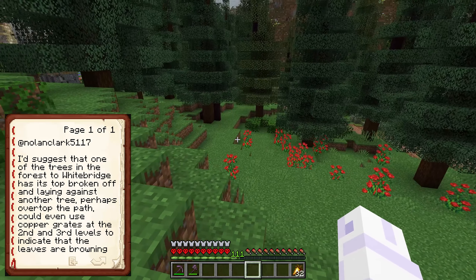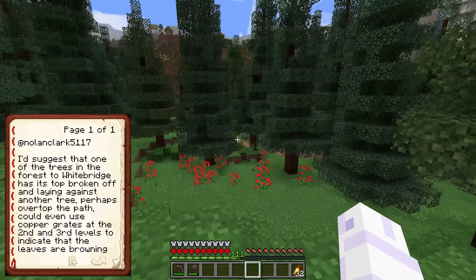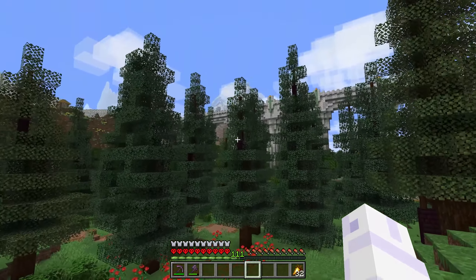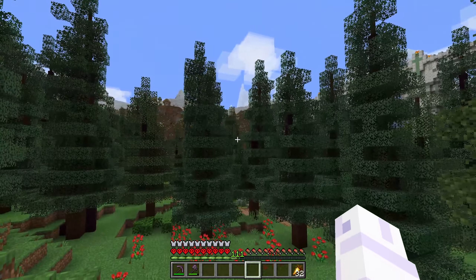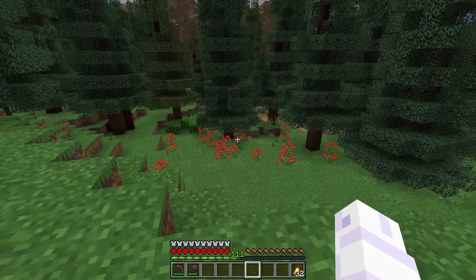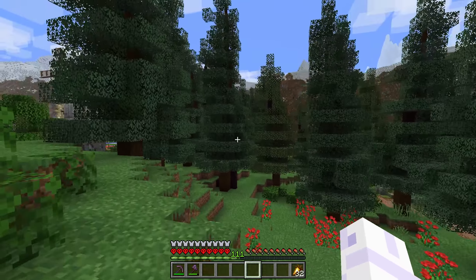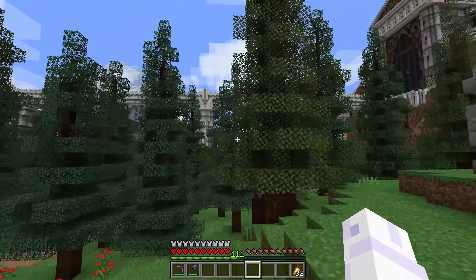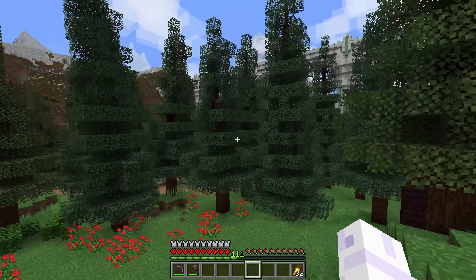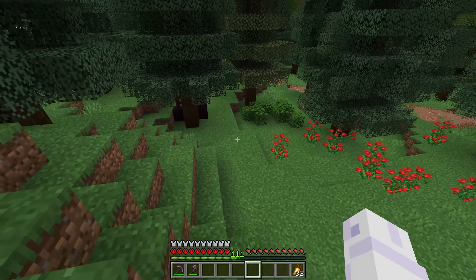The comment suggested a fallen tree — like a log collapsed, with the rest of the trunk here, using mangrove roots and maybe some copper grates to show the dead leaves and parts of the dead trunk. That could be really cool to experiment with, but I just don't have the time right now. We'll work on that next episode.